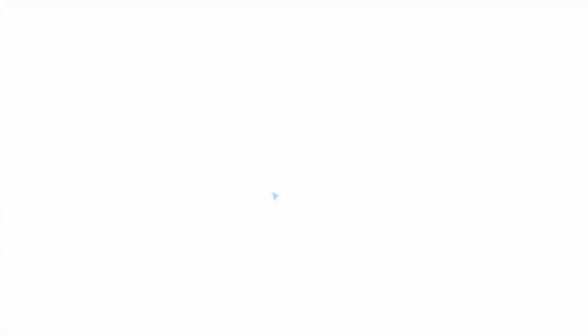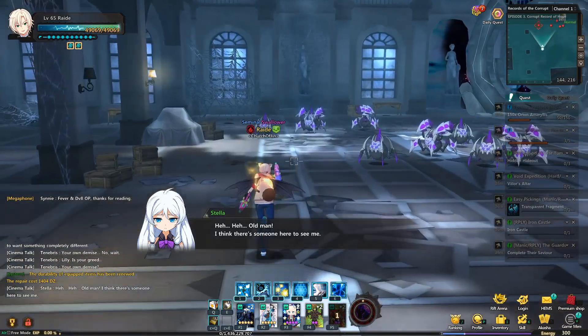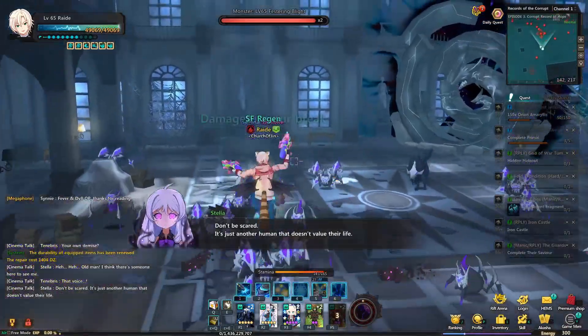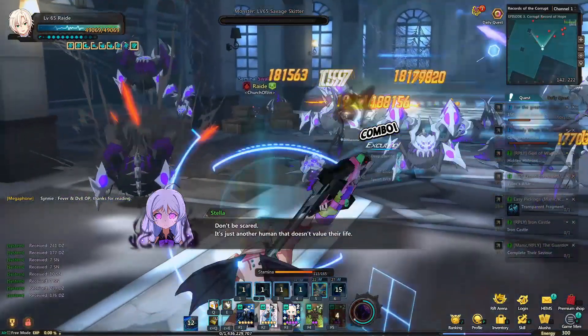Starting off with the new content we got, Lily and Stella's Corrupted Records questline is finally here. It may not be the most mind-blowing thing to farm, but the rewards are somewhat lackluster if you don't care about the fashion. The quest itself has a lot of backstory to what Lily and Stella were like while they were sin workers.